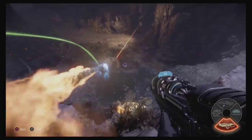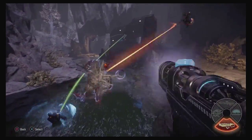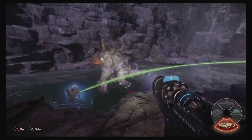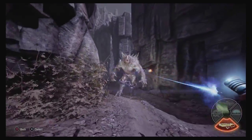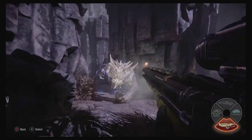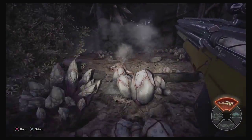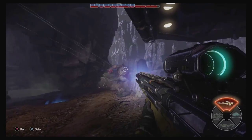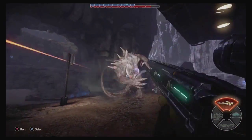The stasis gun slows the monster down. Rapid fire shots slow the monster for a very short time. Hold the fire button to charge a shot, which slows the monster longer, allowing you to switch to other pieces of gear. Quick bursts with your long rifle do normal damage, but holding the fire button charges a shot, which ignores the monster's armor, dealing direct damage to its health.